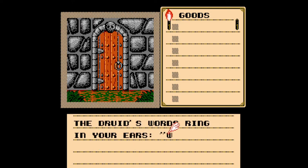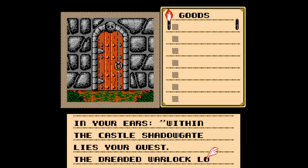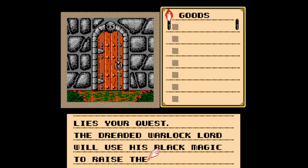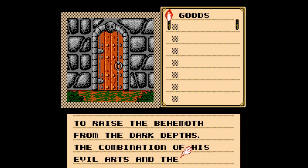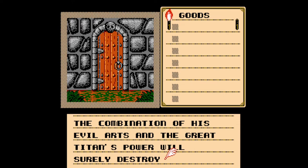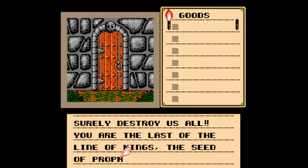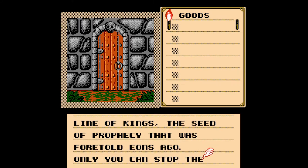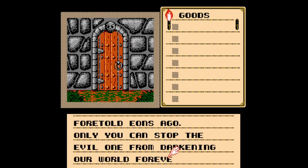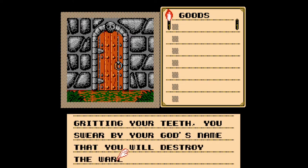The last thing you should remember is standing before the wizard Luckmere as he waved his hands. The druid's words ring in your ears: 'Within the castle's shadow gate lies your quest. The dreaded warlock lord will use his black magic to raise the behemoth from the dark depths. The combination of his evil arts and the great titan's power will surely destroy us all. You are the last of the line of kings, the seed of the prophecy foretold eons ago. Only you can stop the evil one from darkening our world forever. Fare thee well.' Gritting your teeth, you swear by your god's name you will destroy the warlock lord.